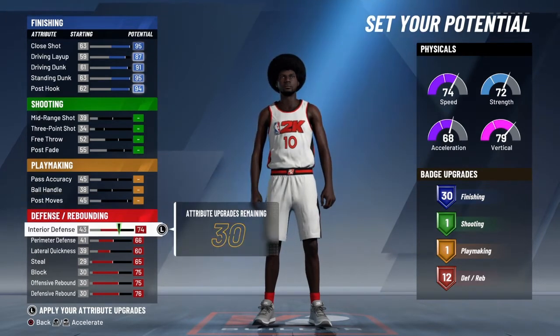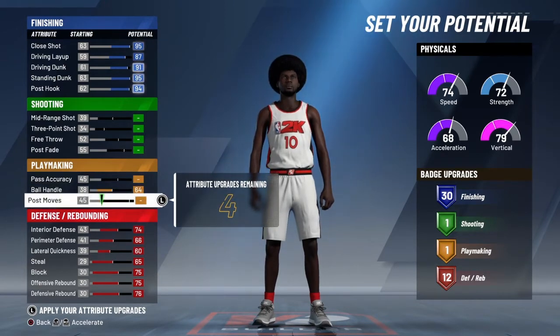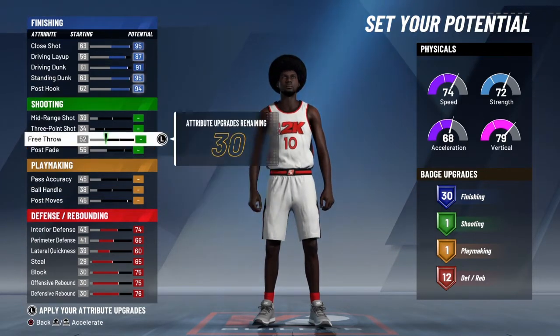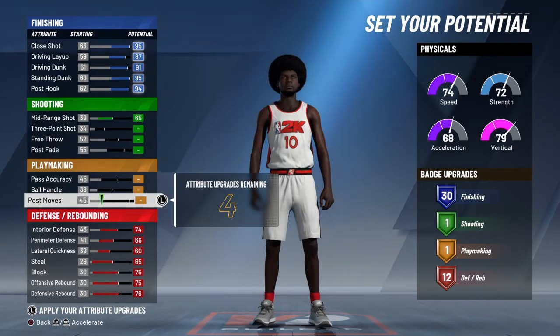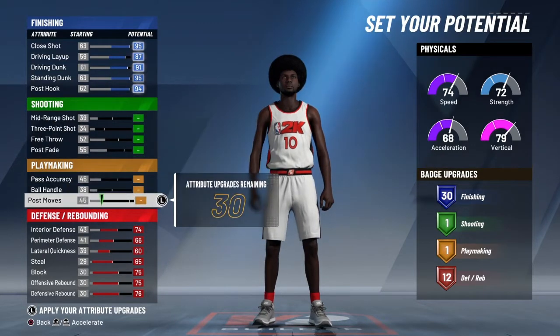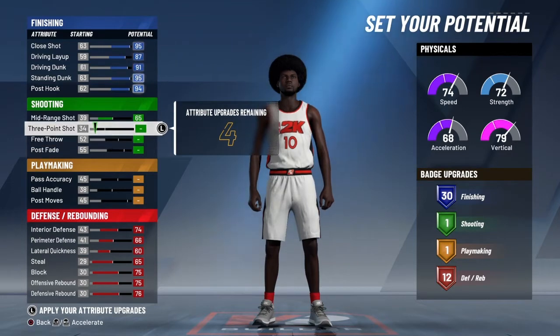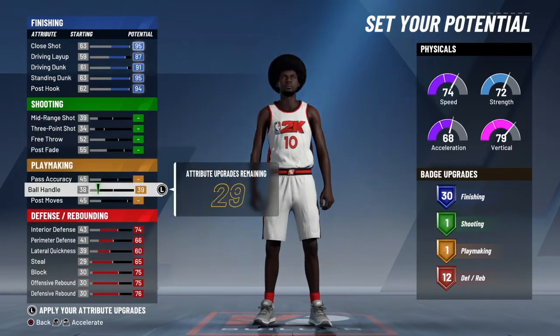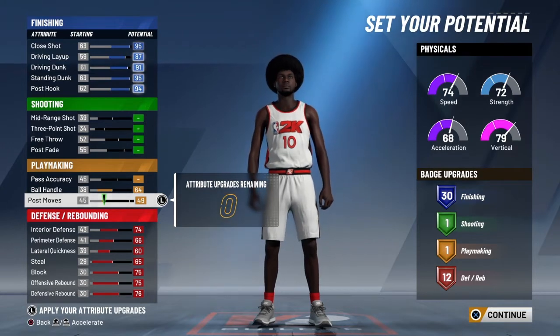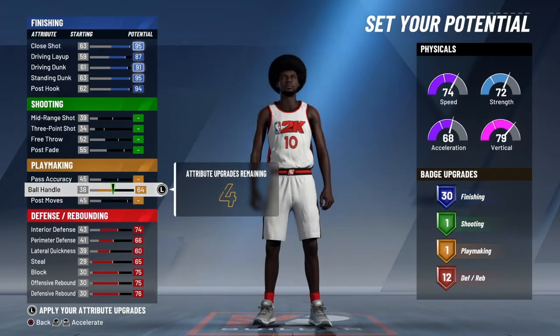You can put those 30 anywhere you like, but in my opinion I'm gonna put them on ball handle. I'm just looking and testing to see if I get any badges in other categories — you don't. So you'll still have one shooting and one playmaking badge, but 30 and 12 defensive. After ball handle I'm still gonna have four left, so you can spread those anywhere. I think the best way for those 30 is ball handle.